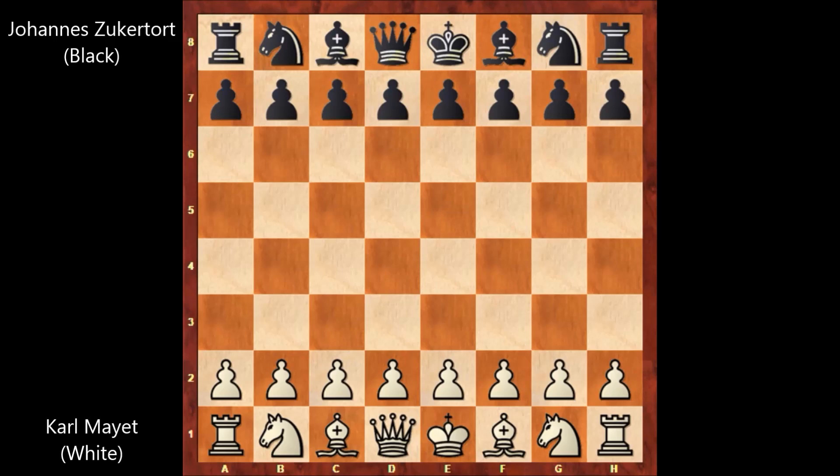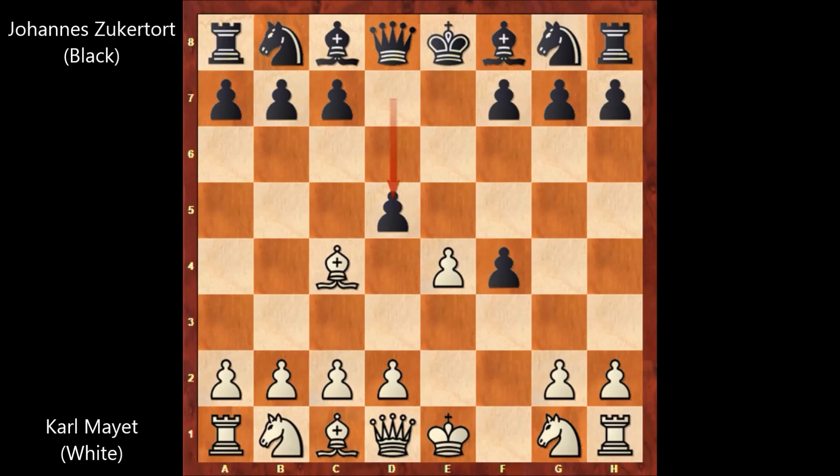Karl Mayed starts the game with e4, e5 by Zuckerthurt. We have King's Gambit accepted, bishop to c4, d5 — sacrificing the pawn — e takes on d5, and queen to h4 by Zuckerthurt. That's check. King to f1, losing the castling rights. Bishop to d6.